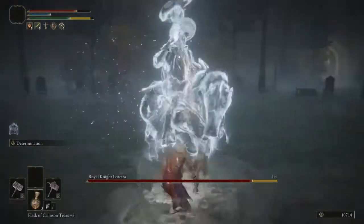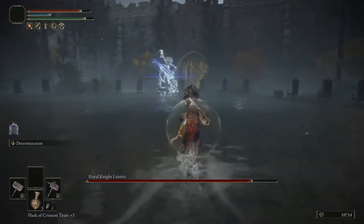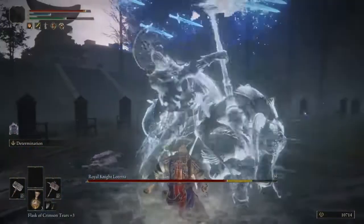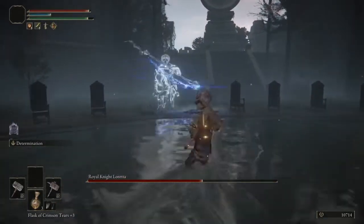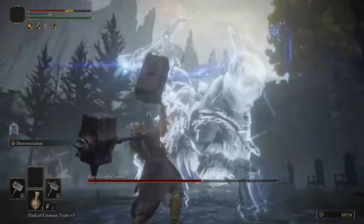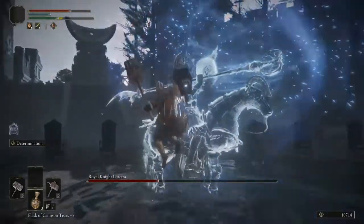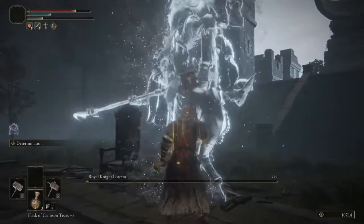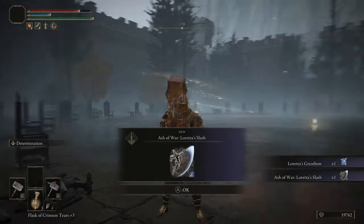Just watch the swords, good rolls. She has a shotgun-like blast in the back of that thing, so be careful. Just watch the knives - one simple roll can do it. Then we're going in. It takes about two to three seconds for those knives to go off. She has a shotgun in the back of that thing. We got an ash of war, and we got Loretta's Great Bow, and we got a slash skill.